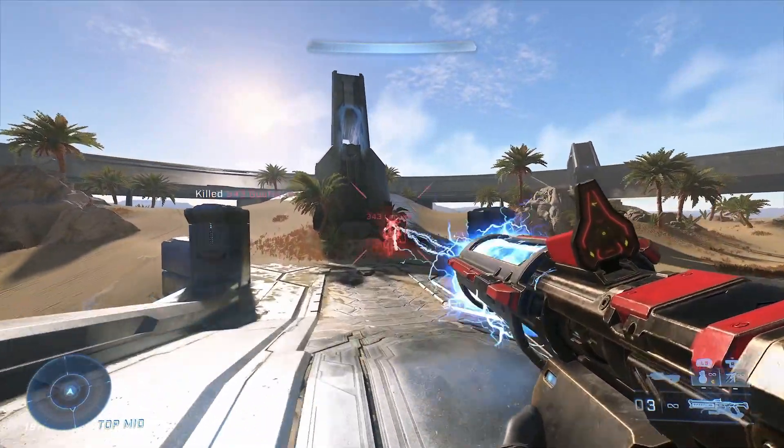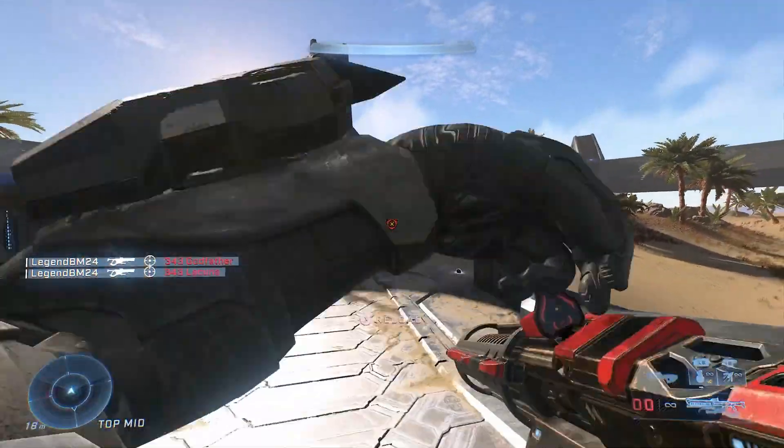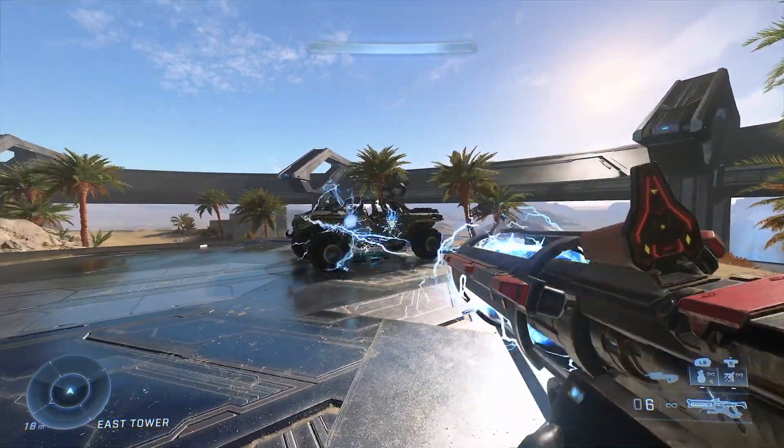To narrow down the pros of the shock rifle: it can do well at long range, and it actually does chain damage to enemies around the person you're shooting, which means the round will shock multiple enemies at once if they're in a group. It also does well against vehicles because it can stun them if you hit them two times in a row.